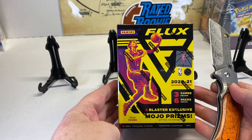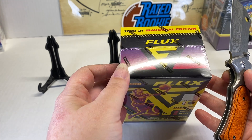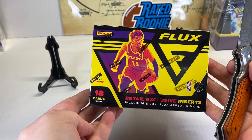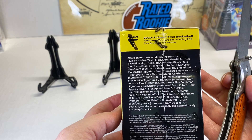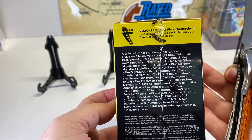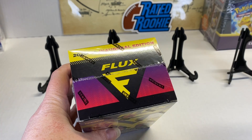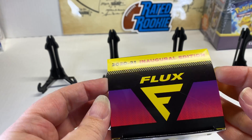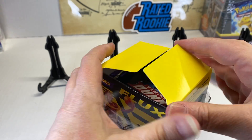We're gonna open up Flux — this is the blaster, three cards per pack, six packs per box. Not a lot of packs but they're kind of weird looking cards. This is the inaugural edition blaster box. We're looking for the Flux Appeal retail exclusives, inserts, and promos on the back. Also, shoutout to one of our subscribers who gave us that engraved knife with Rippin and Ramblin on it — pretty cool!